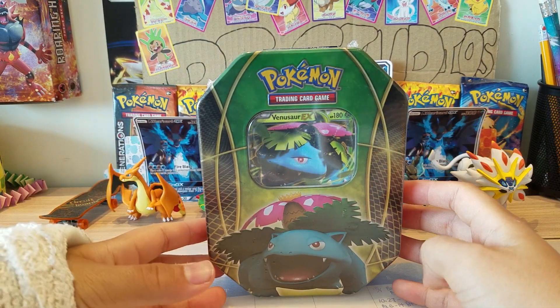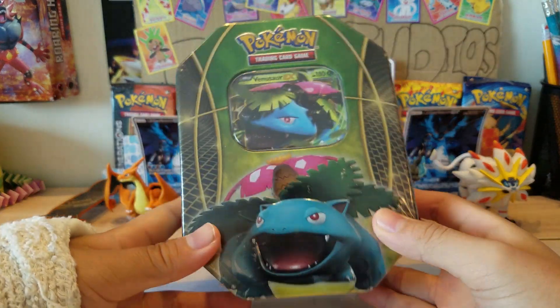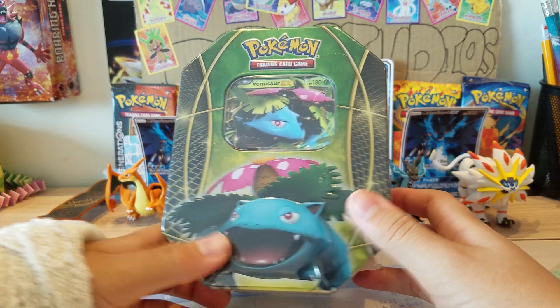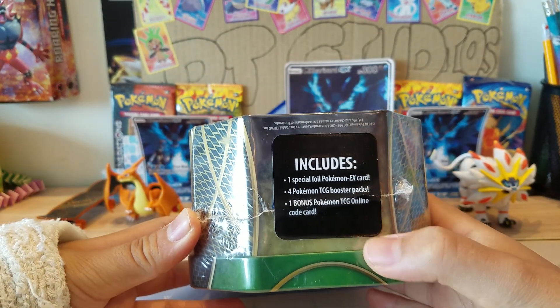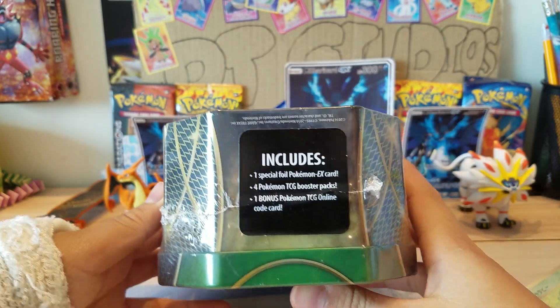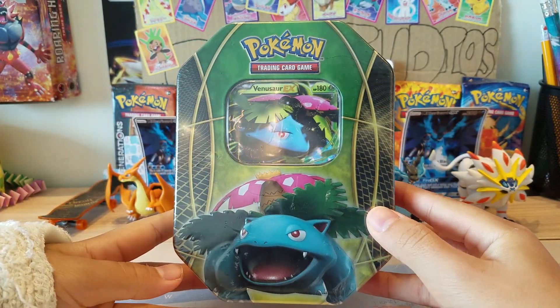Why did I pick up a Venusaur EX tin when I don't even like Venusaur? I watched on YouTube that this Venusaur tin might contain a Plasma Storm pack and a Flash Fire pack. I saw this sticker here, and it's actually the old sticker — if you guys know the new ones, this is the old one — so maybe this would contain a Flash Fire and a Plasma Storm.